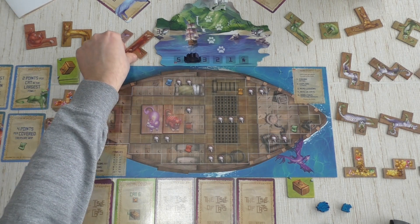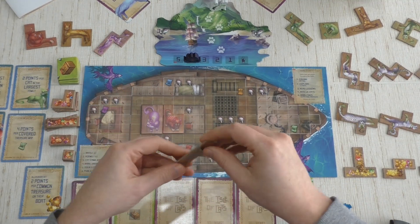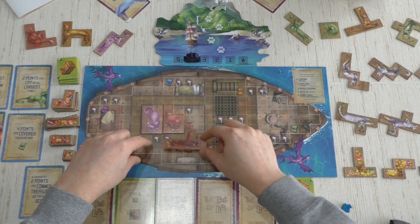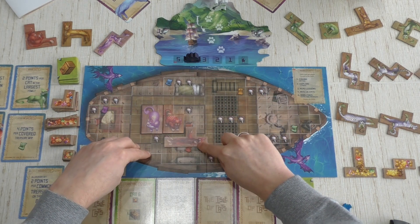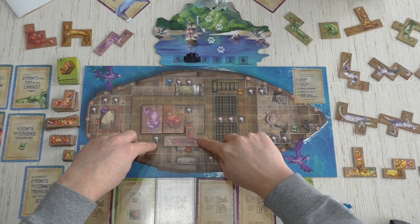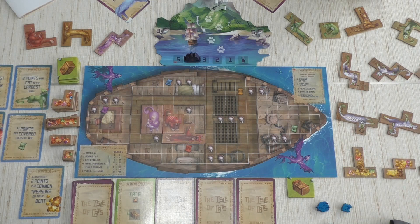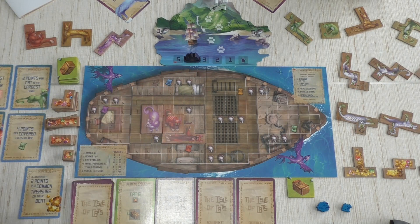I know Sister is going to take cat six in her turn, so I want to move now. I think I can fill up that middle room, so I'm going to start working on that other part of the ship — placing this piece here, covering one rat. Making a family of two still scores nothing, but at least they're no longer lonely cats giving Sister five points each.